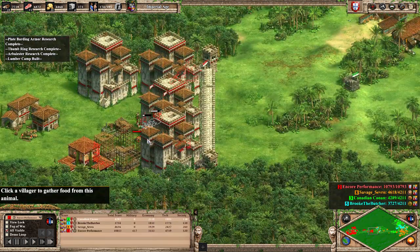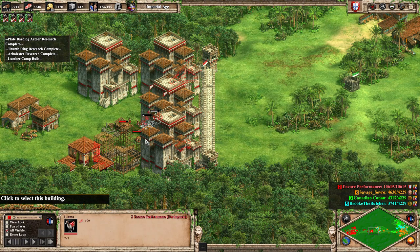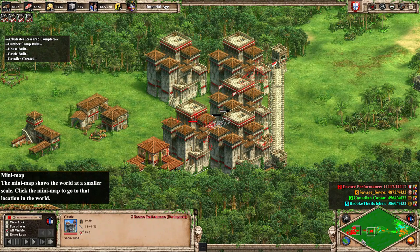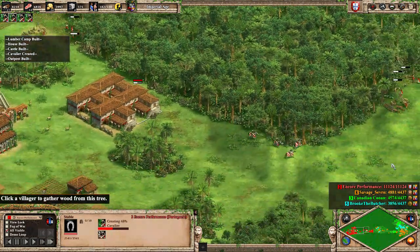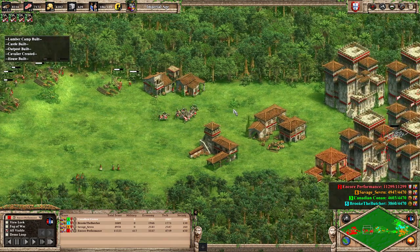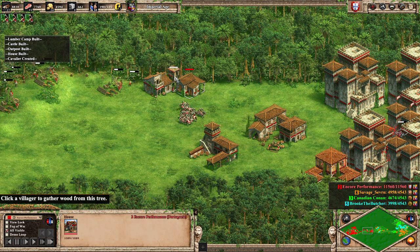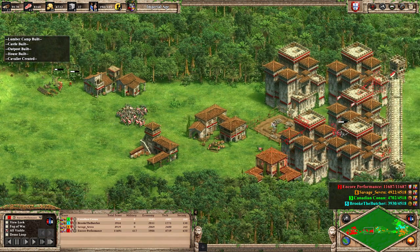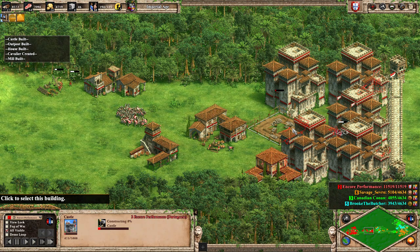So this is what the war was over — we apparently stole Savage Severance's llama while he sent it to us as a peace treaty offering, and he got upset about it, declared war, and brought his allies with him. We're starting to build our first military — a few Cavaliers to go and raid. I was worried they might use my signature move against me with an onager cut, so I began making a wall of outpost-house-outpost-house and so on.